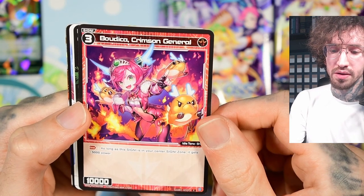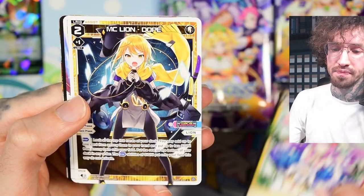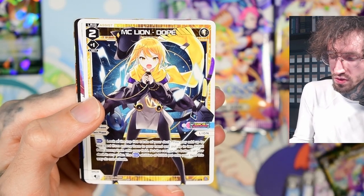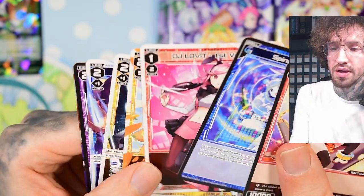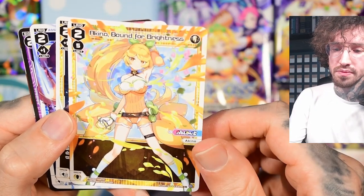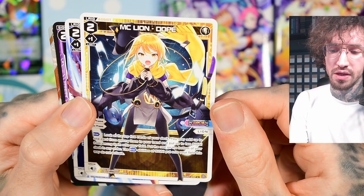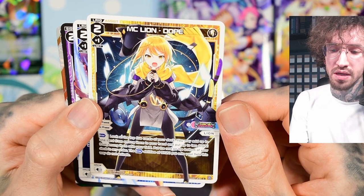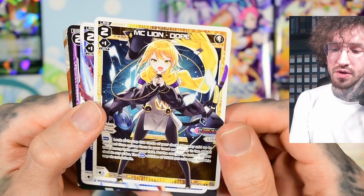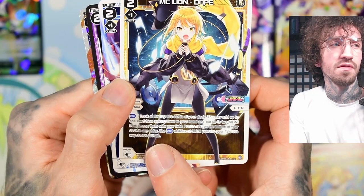At level three in the center she has 15,000 power — not bad, but besides that she has no effect. MC Lion Dope! Let me check... the first pack had DJ Love It and Akino, but we've got a MC Lion Dope. Look at the top five cards of your deck; you may add up to one card from among them to hand and put up to two signi from among them onto your field. She's quite expensive at five Anna, but that explains why the effect is so strong.